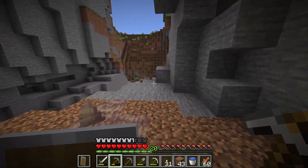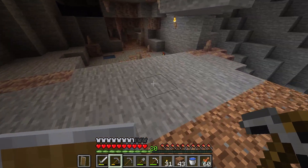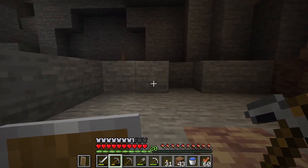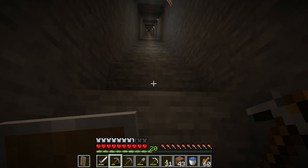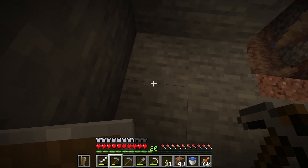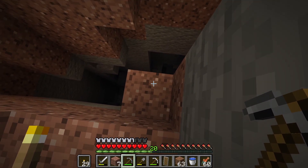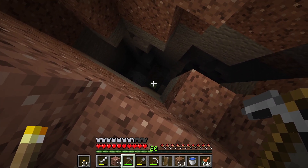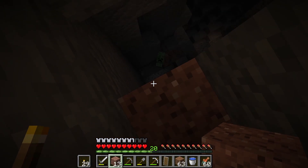Wow, this is right next to our house! Where do we go from here? Maybe we go this way — it's a dead end. I guess we're just gonna keep digging down until we find something cool. Found something — it's pretty deep. How are we gonna get down? There's a creeper down there, oh dear.